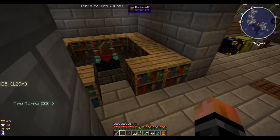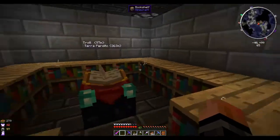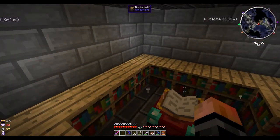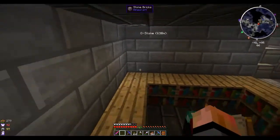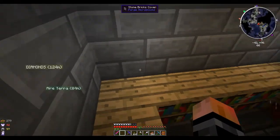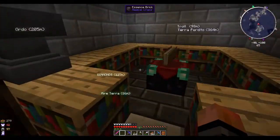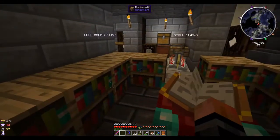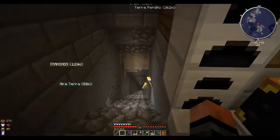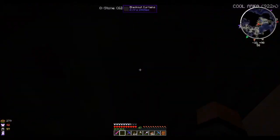You can find these crystals anywhere in just about any cave system at any level. You just have to find them and use a silk touch pickaxe to get them, then bring them back to your base and just place them down. I already have 46 levels just standing here for a few minutes. Basically you can just sit here and gain XP - who needs an XP farm when you've got this?